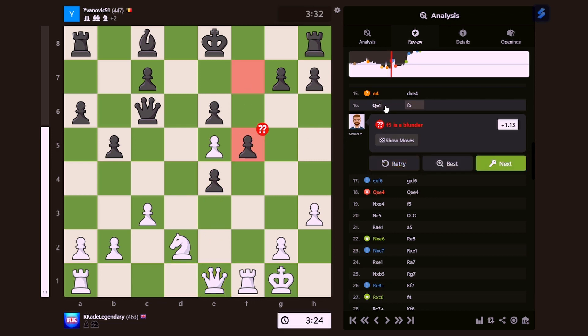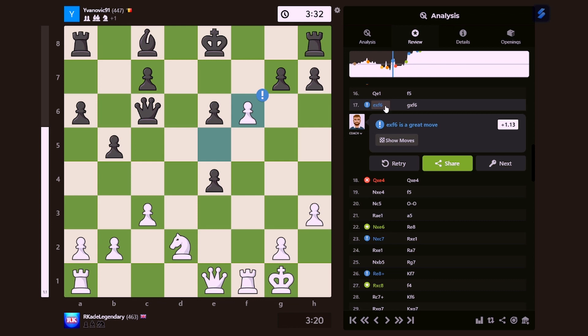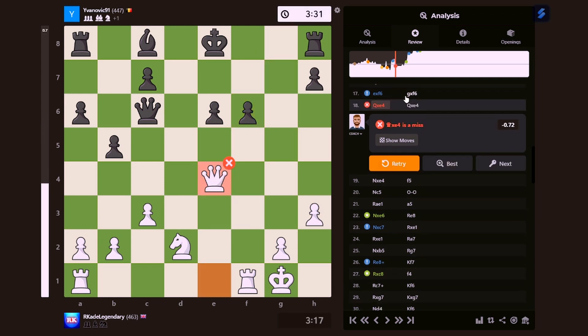Let's go back to this — en passant, baby! En passant! Let's go. And I've created a passed pawn on my own now, because look — it's only two spaces away from becoming a queen. That's an inaccuracy though — see why.